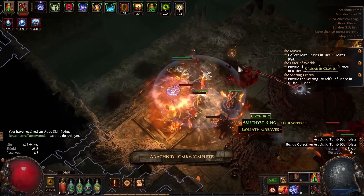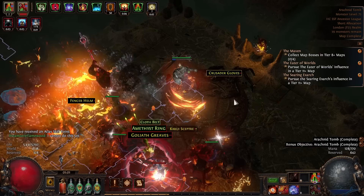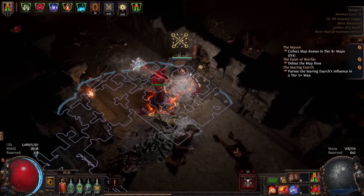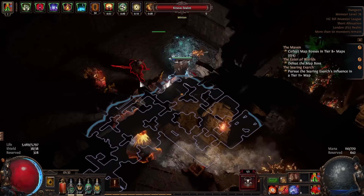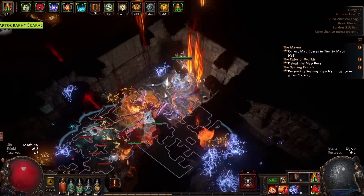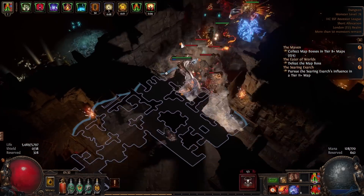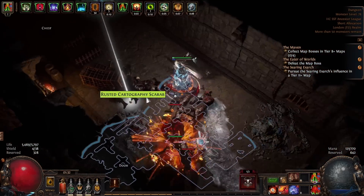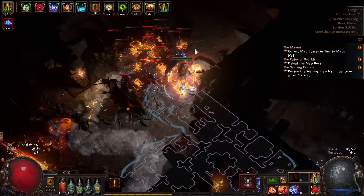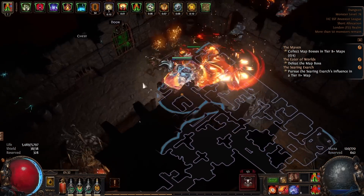The only thing the Goddess boss hits with are projectiles, similar to Izaro's projectiles that spawn skeletons. These projectiles don't target you or the totems - they fire in random places around the arena to spawn skeletons. To kill the boss you have to wait for skeletons to spawn, walk over to your totems, and then the boss teleports away so you have to wait all over again. That boss was very painful on a Flamewood-only build with no other damage types.